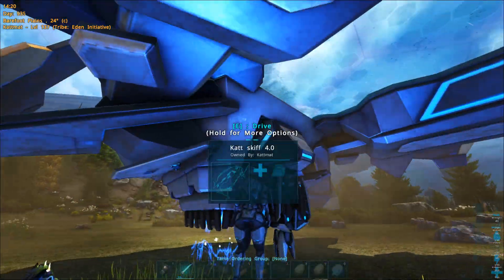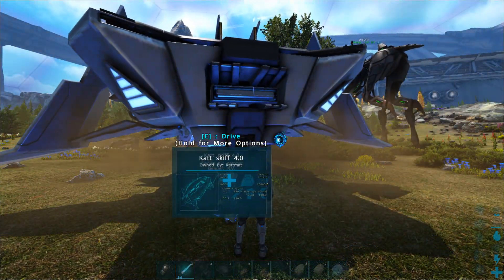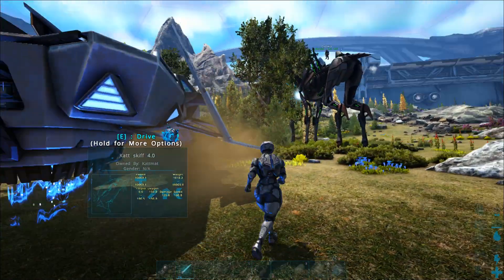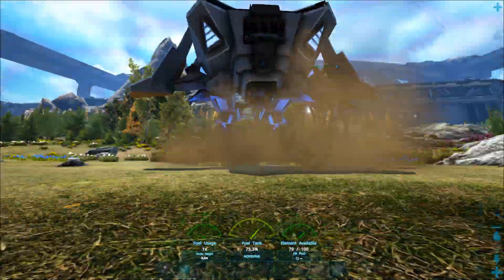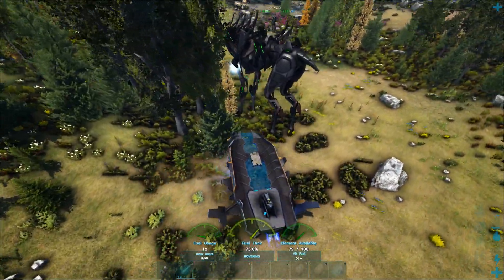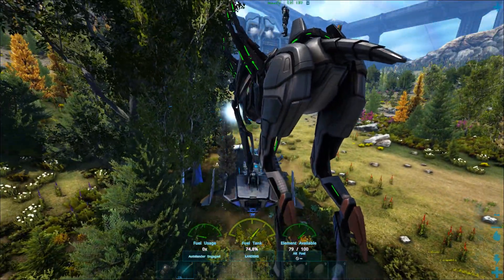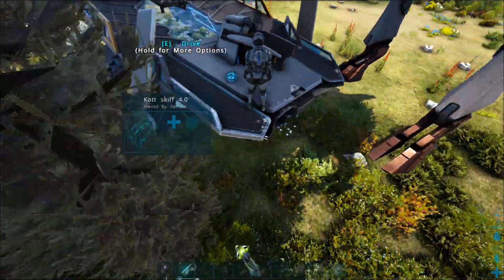So you just go on your skiff — if it lags like this, it's server lag, just wait a few seconds. What you want to do is fly under the thing, something like this, and land. Get the thing on top of your skiff and now nudge the skiff.